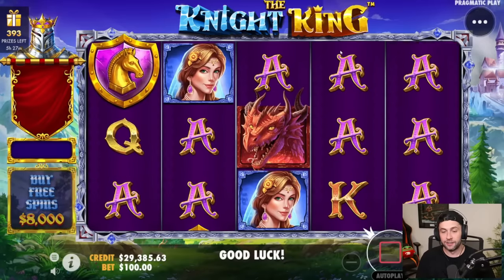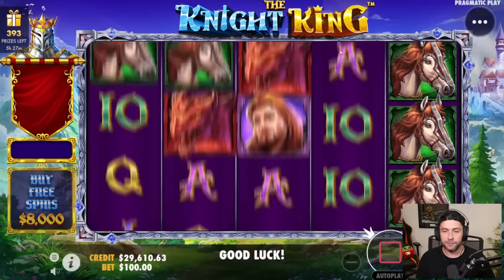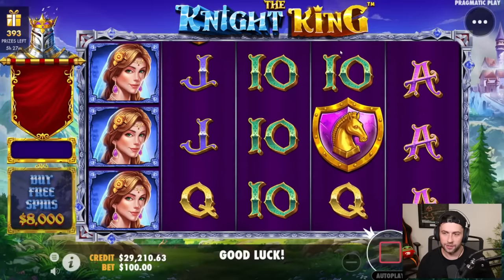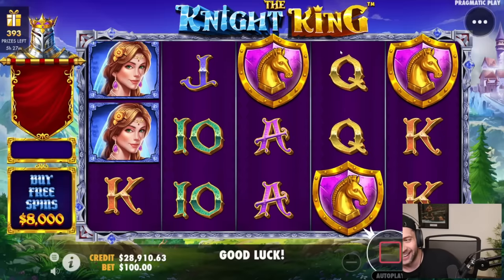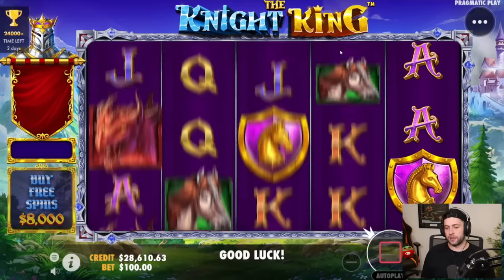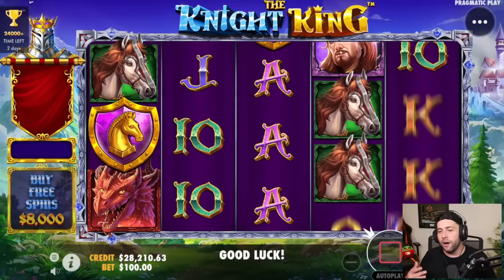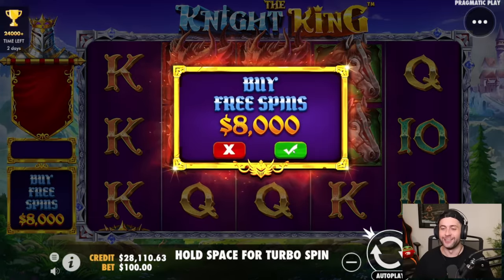We go down to 8K and then we buy it for 8. And then hopefully we'll be up. One off again. It's okay — it's what the wheel says, we've got to do it. There's only one 8K buy on the whole wheel and we managed to hit it on one of the most volatile games ever. Let's hope this goes well. I do enjoy this game but it's risky — you need a lot of re-trigs.